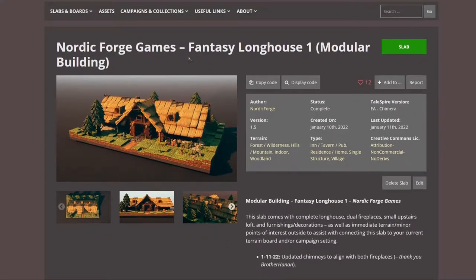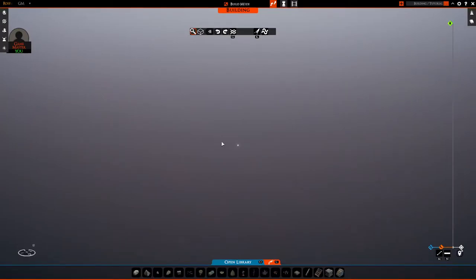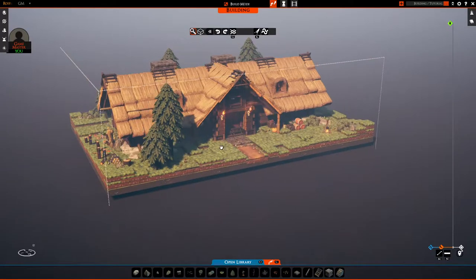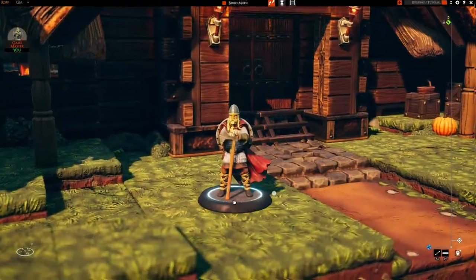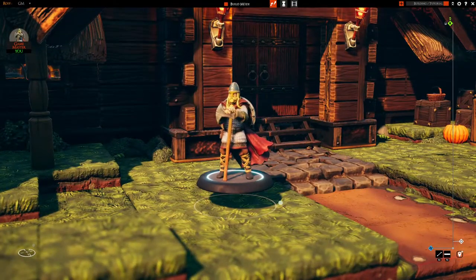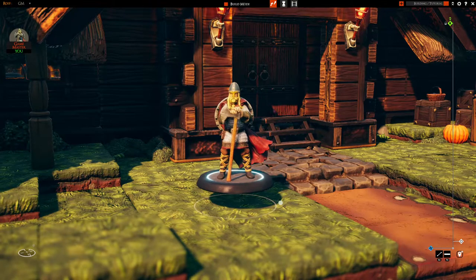On Tales Tavern, when you find a slab that you like or you need, you can just click 'copy code' right here at the top — copies it to your clipboard. Then back inside your game, you can just Control+V to paste and bingo, we've got our Fantasy Longhouse right here on the board. This is one of my very first creations with Talespire. I was really proud of it — still am really proud of it.